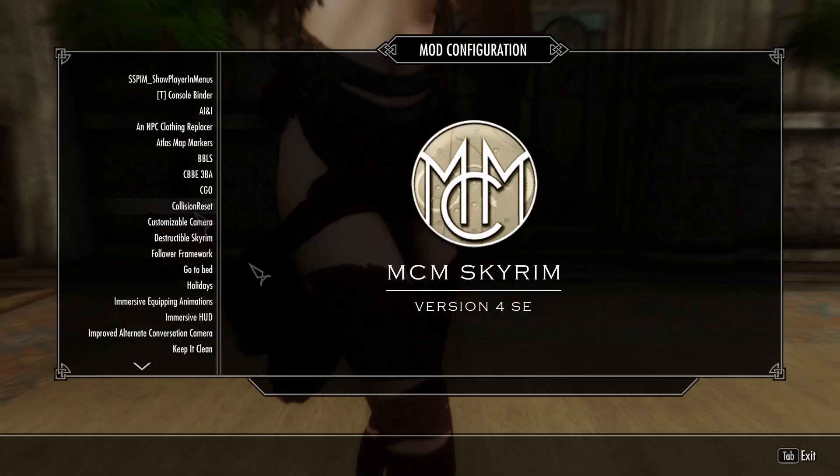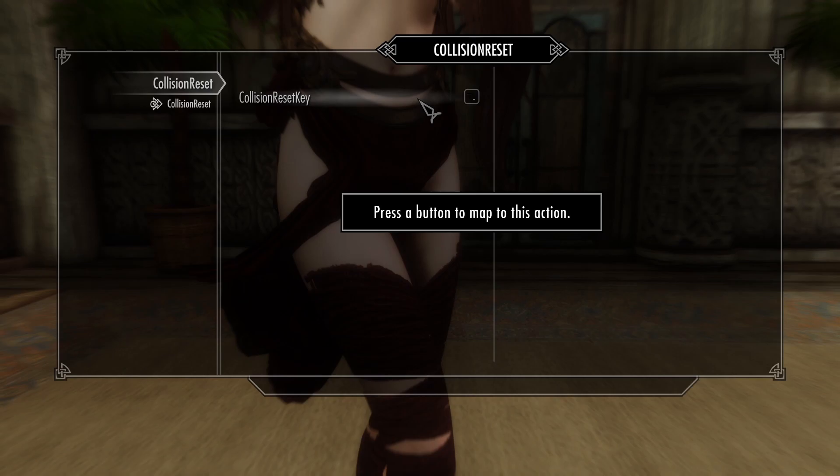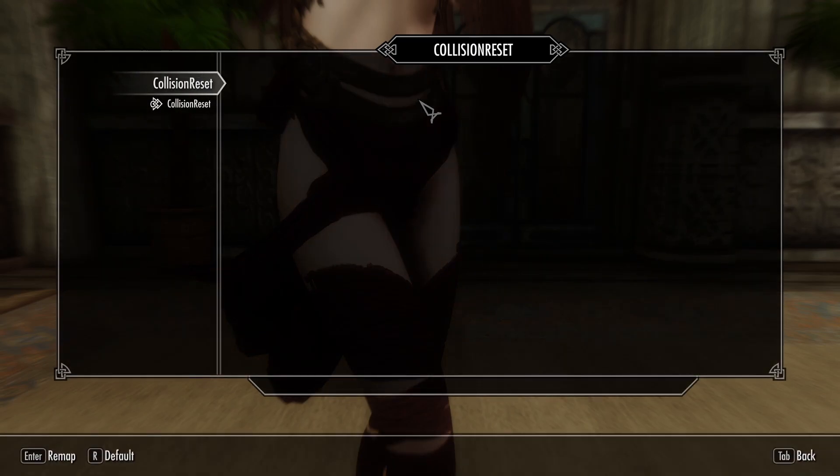Open up your MCM menu, go to Collision Reset. And under Reset Key, just pick a hotkey, so click on it. I'm gonna choose the minus or the underscore key and then exit it.